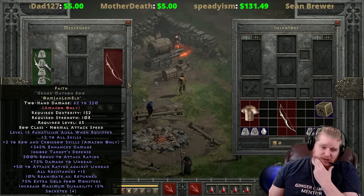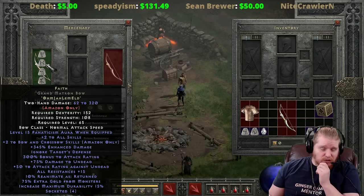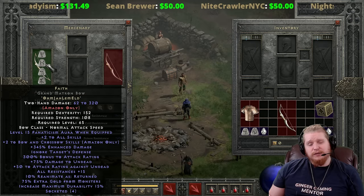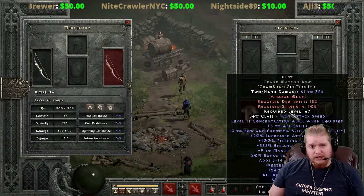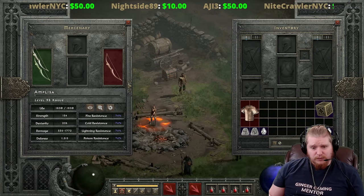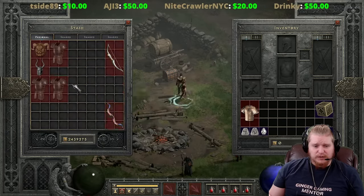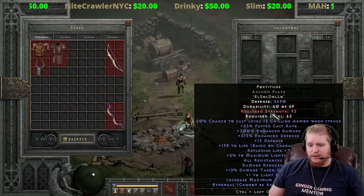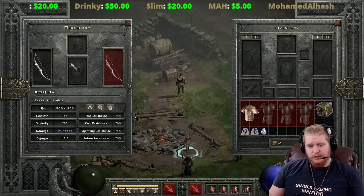Faith is much more expensive too - with the Jah and Ohm runes it comes in much higher on the cost list, and there's no guarantee you'll get a perfect roll on the Fanaticism aura level either. Mist bow is much cheaper and gives more bang for your buck. For physical damage output, the two really good armor options come down to Fortitude, Chains of Honor, or Treachery - they're all really good options for this character.